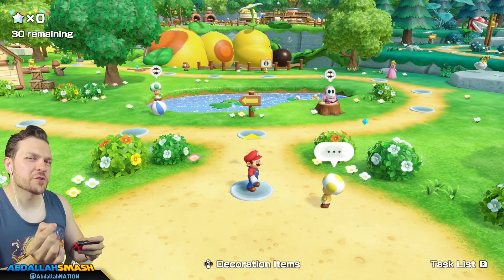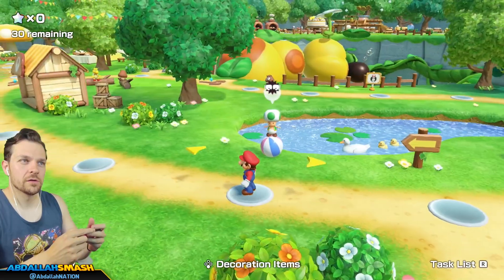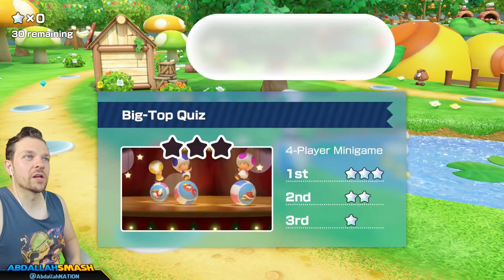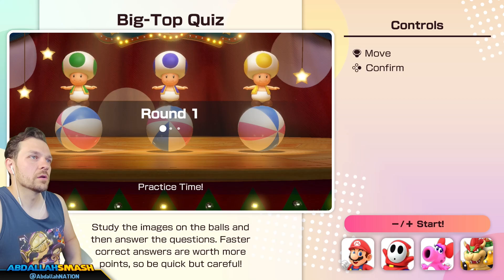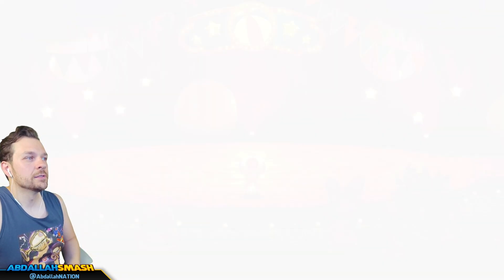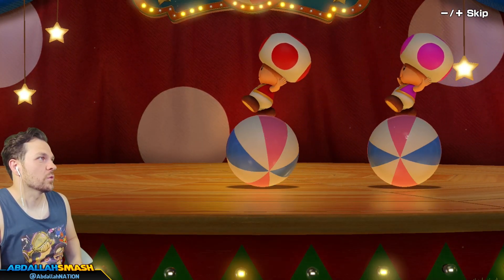Why is Yellow Toad hiding them? Just give them to me — what do we need these preparations for? Anyway, I'm trying to train myself to ride Wiggler. Can you watch and give me some pointers? Okay, study the images in the balls and answer the questions — I don't know how this is gonna work.